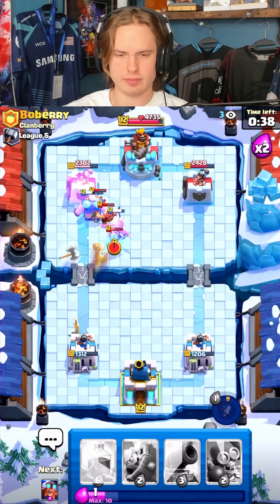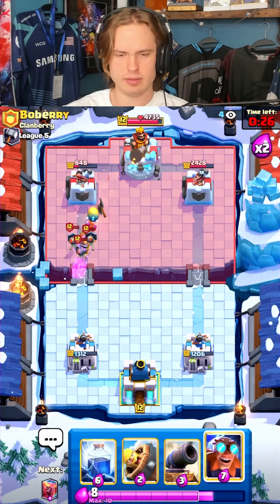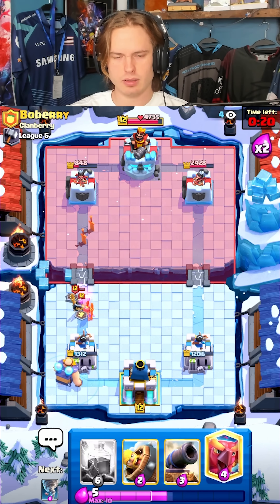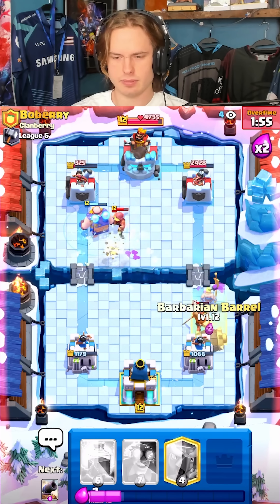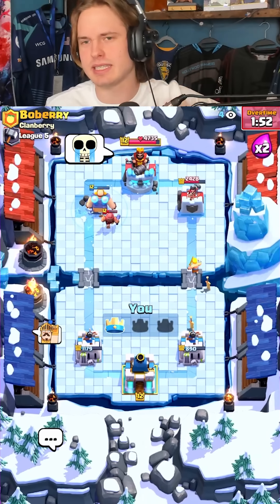Beautiful dash at the tower here! Gold Knight locks on — this is a great comeback we're seeing right now, this is comeback season! Let's go berry at the bridge to force something out. We'll go for E-Giant in the corner, let my tower take care of the guards. Tornado to make sure it never pulls my E-Giant away. What a beautiful comeback in the mirror matchup — you'd love to see it! GGs.